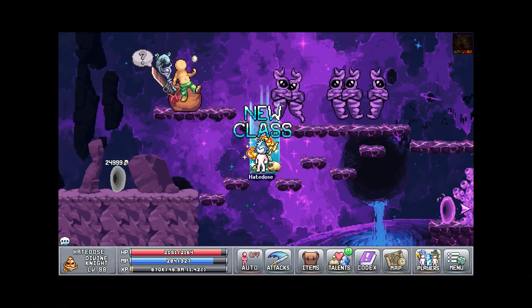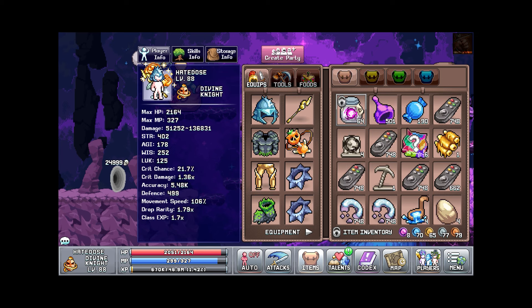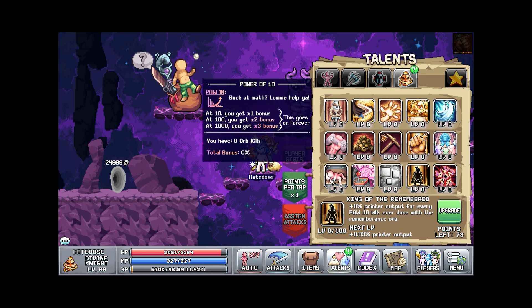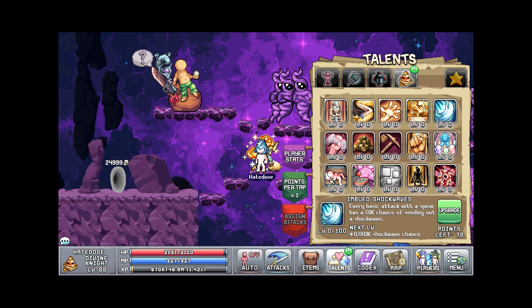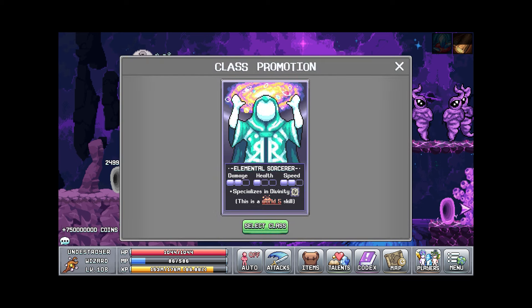I finally got my Divine Knight on my second character. That's kind of what I've been using some of my time candies for as well, because it's gonna take a while for my Maestro to get to level 150 and I don't really think wasting the small time candies is worth it. I basically get all my first six characters promoted and stuff.